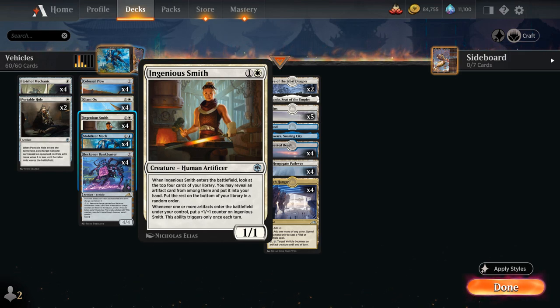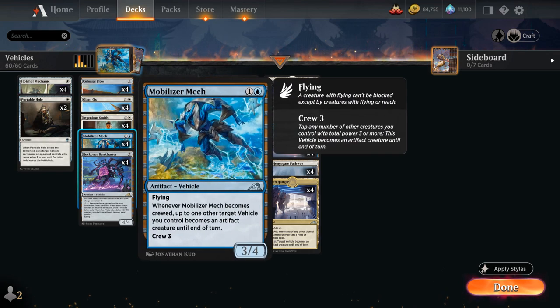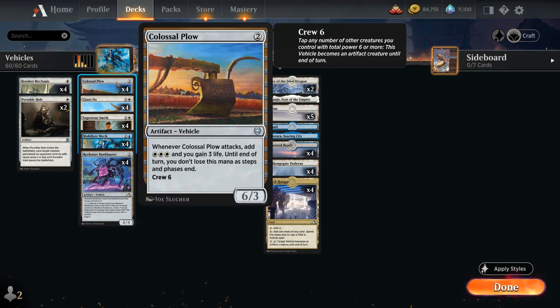Whenever one or more artifacts enter the battlefield under our control, we get to put a +1/+1 counter on the Ingenious Smith — only triggers once each turn — so it'll also grow over time, turning into an actual win condition. Then we've got more vehicles with Mobilizer Mech, a 3/4 with a crew cost of 3 and flying. When the mech becomes crewed, up to one other target vehicle we control becomes an artifact creature until end of turn. So crew 3 is a lot easier than crew 6, and the Mobilizer Mech can also help us enable the Colossal Plow even without a Giant Ox.